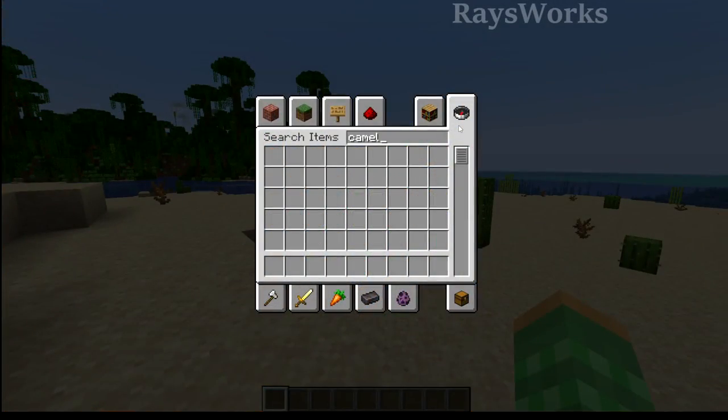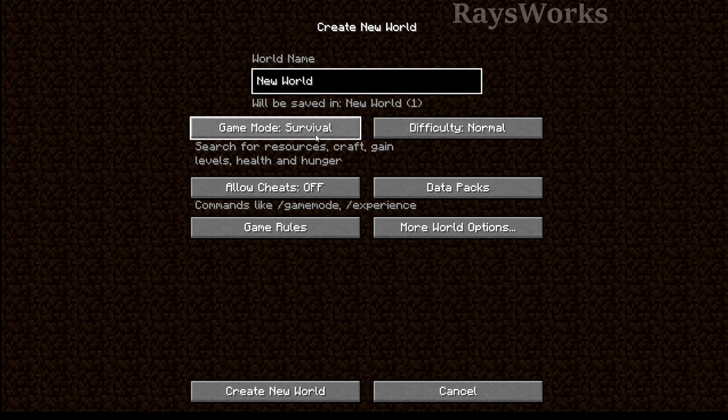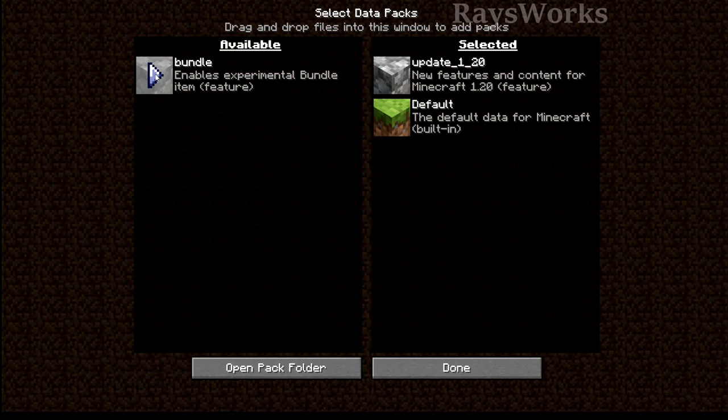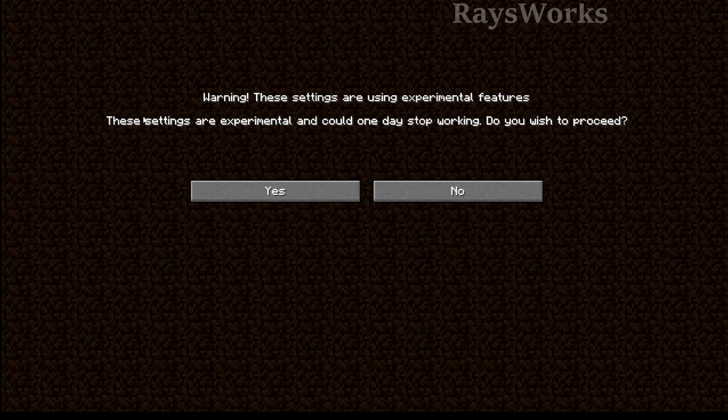We can't actually get the new features just by opening up a new world. What we need to do is create a new world, go into data packs, and then add in the new 1.20 data pack. We can also add in the bundle one. Once added we can hit done. It'll warn us about how these features could cause crashes, and when we click create world it'll also warn us that this world might not work in future versions.